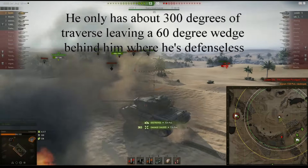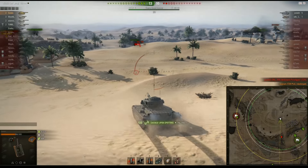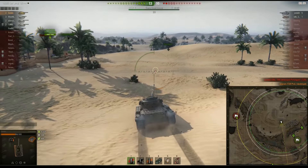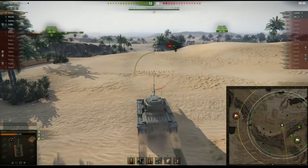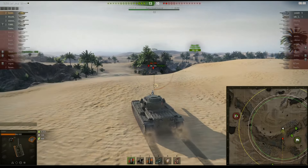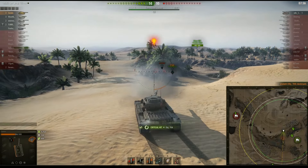The T28 Prototype has a big disadvantage — his turret doesn't fully traverse, and you can see I just got further than he can traverse. He couldn't bring his gun to bear on me. Now they have an artillery and a tank destroyer left, and we have a third of our team. So I'm just going to come up and put the coup de grâce on the 704 — boom, a little bit of auto-aim there.